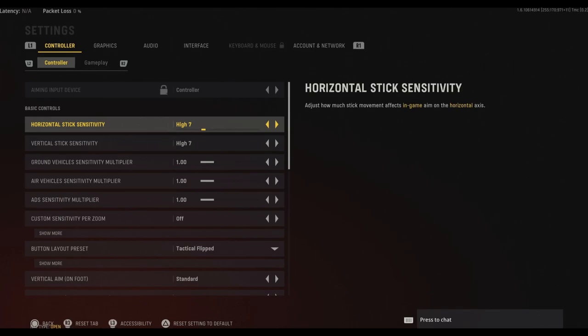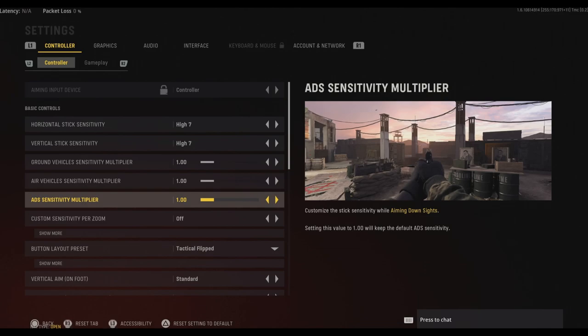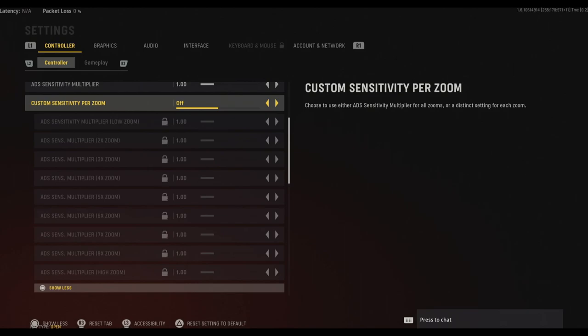Next we have ADS sensitivity — this is when you're already aiming down sight with your gun. Don't be afraid to drop this to make you a little more accurate. Sometimes when you're trying to trace someone running across the map your aiming starts going crazy. You can bump this down. On Warzone I play at about 0.85 just so my aim isn't too wild. I've been comfortable on one here. There are also more extensive custom sensitivity settings where you can manage every sensitivity for every zoom level.